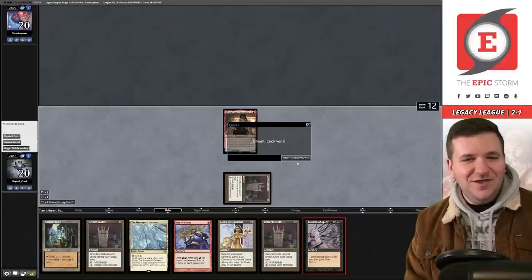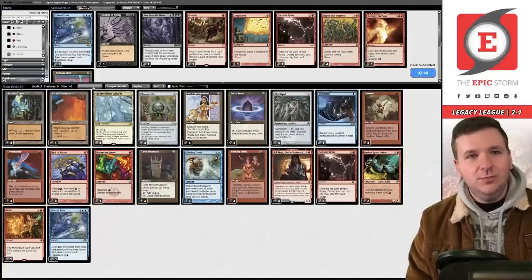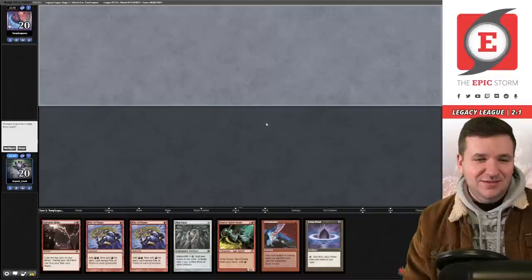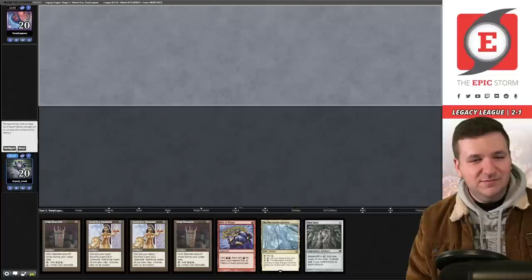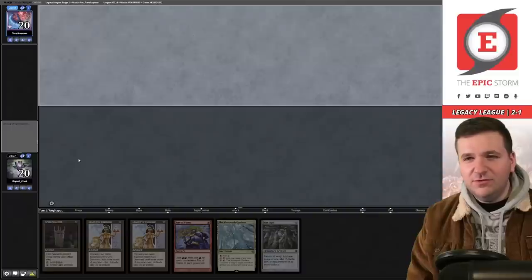We've had a pair of turn-one wins. Tony's on the play this time — we can't do anything about it. Tony's deck has a boatload of discard, so game three on the draw we shouldn't hyper mulligan. Ideally I'd open double Lion's Eye Diamond and Echo. Tony kept seven. In the storm mirror I don't think we want relay — we have to ship this hand.